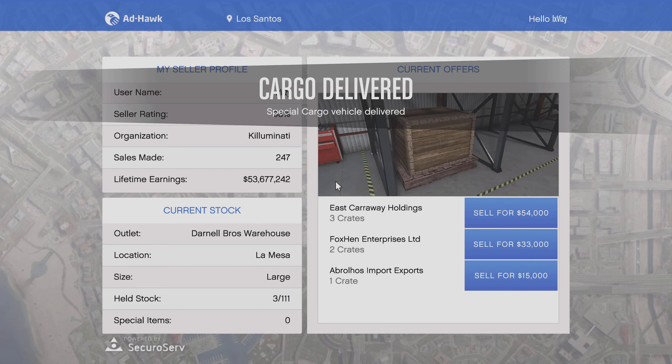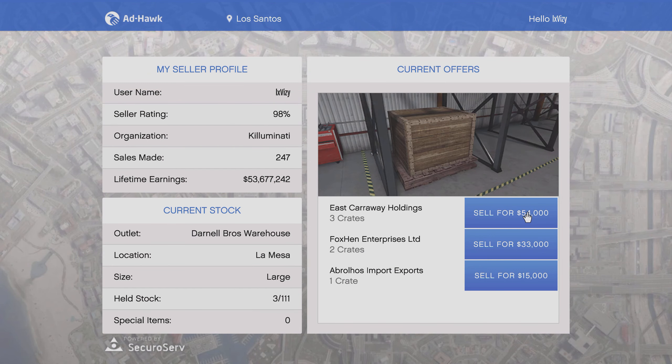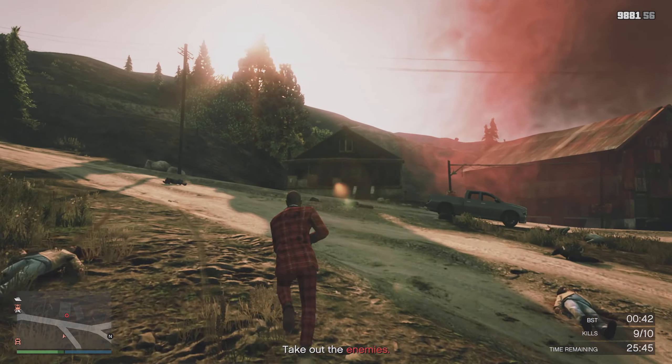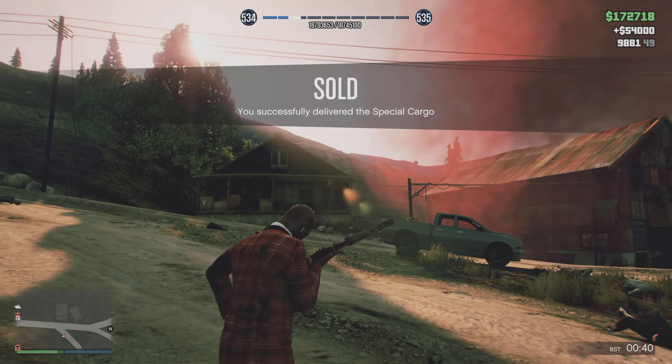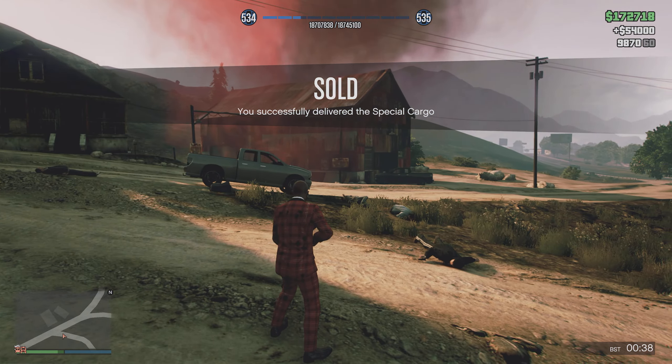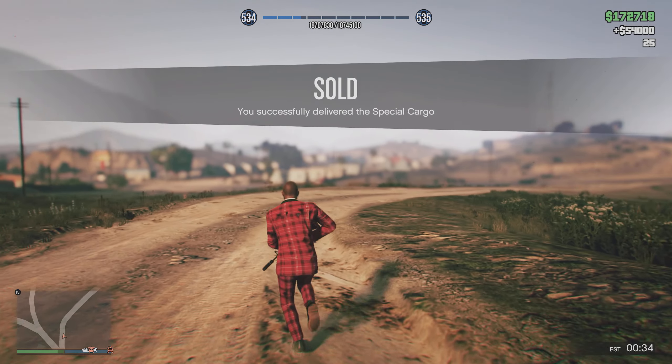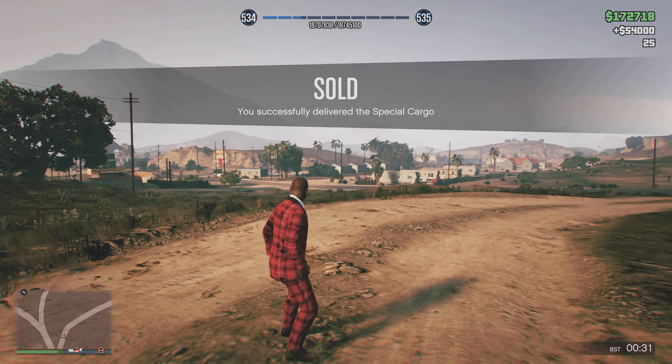We can see in this crate warehouse I only have three crates; however, this will sell for a massive $54,000. And after selling these three crates we obviously get this $54,000, and we get a massive amount of RP. It will definitely be a very good RP method on the crates, and a more in-depth breakdown of how you guys can source crates the fastest way possible.